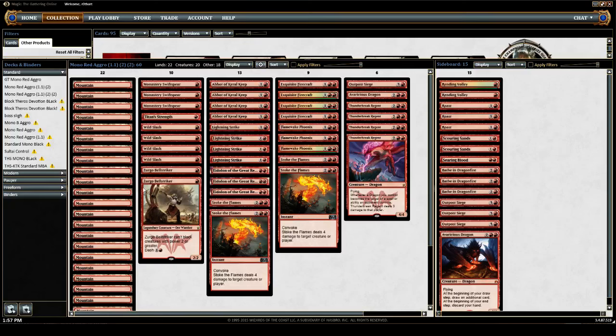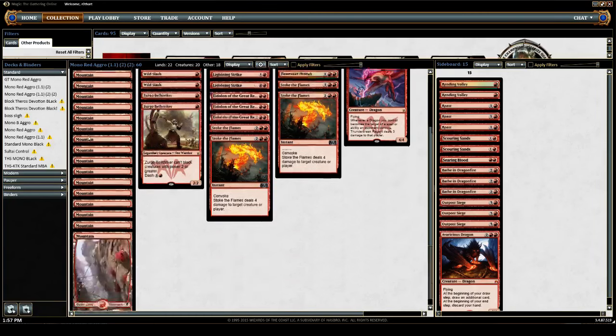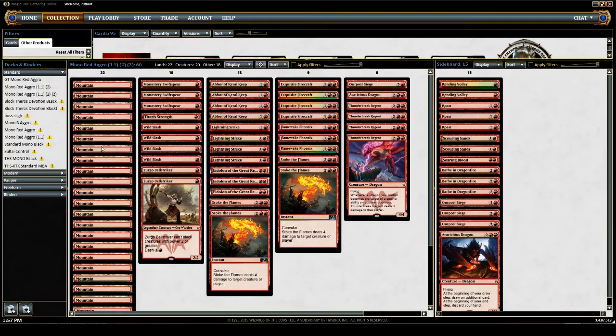Let me walk you through it. We will start with the lands. We have 22 mountains — no muss, no fuss. You can get to 4 mana, which, if you notice, is as high as this elevator goes. 22 is the right number after playing iterations of the deck with 21 and even as low as 20 mountains. This is just the correct number.